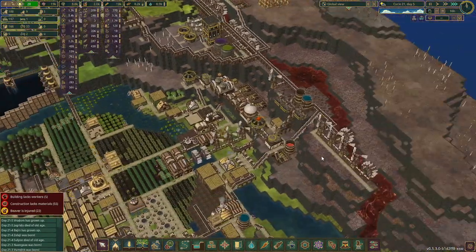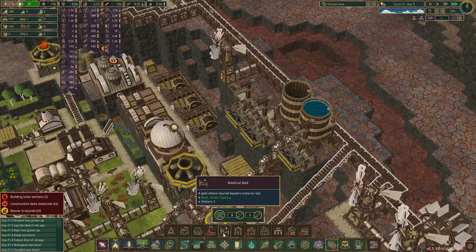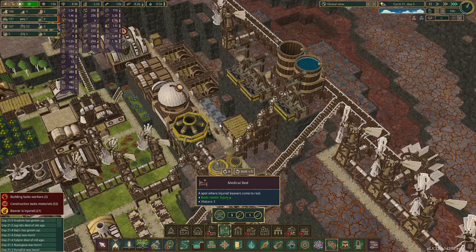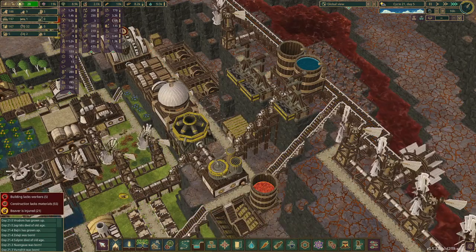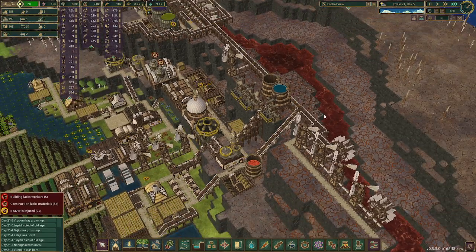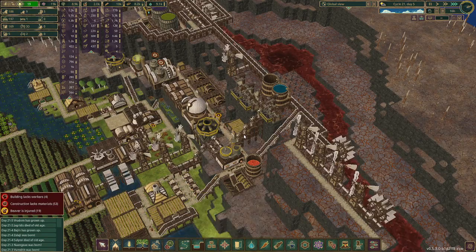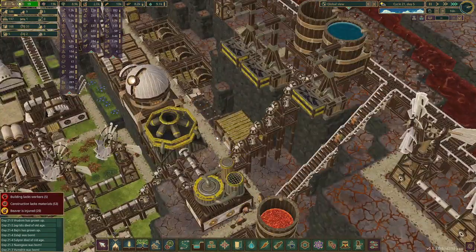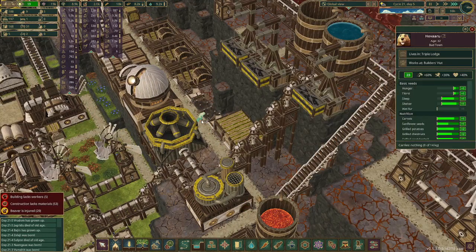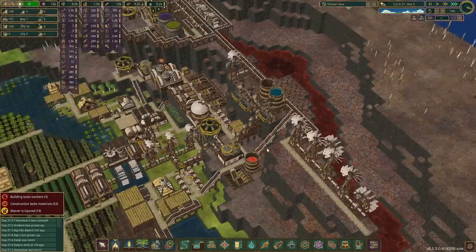We have 22 injured beavers — we need to address that. This room right here needs a medical bed — there we go! That will help a little bit. I kind of want to prioritize this. Oh, I think they're going to do it anyway. Look at all the helpful and handsome beavers! This guy's sick or getting sick — perfect, we'll get some people healed up over there, on the mend.